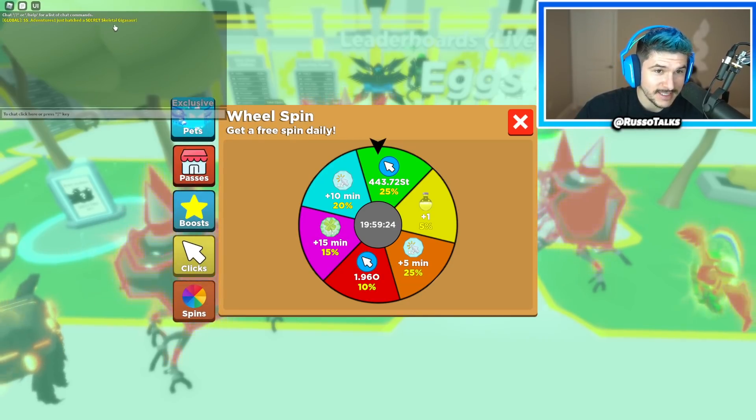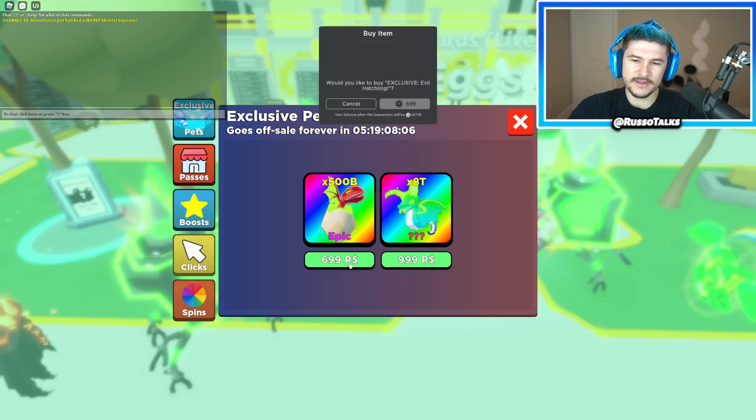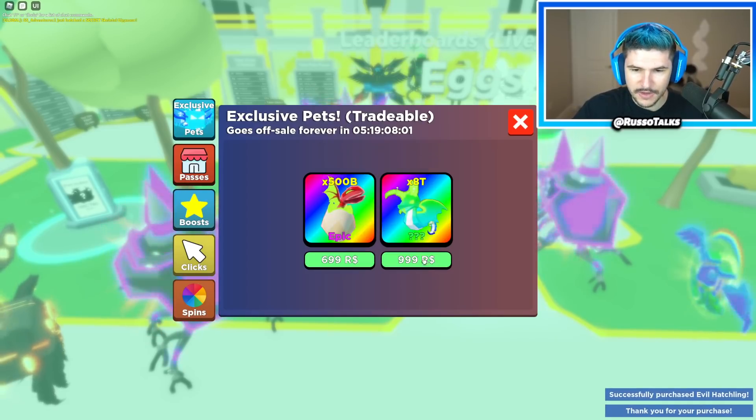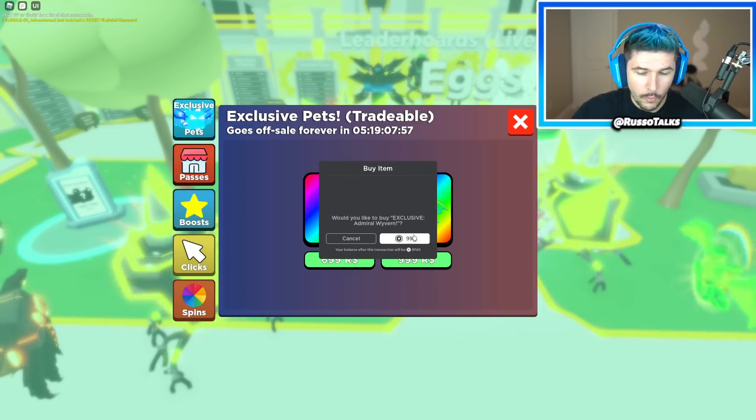Better ingredients, better pizza, Papa John's — guys, I'm not sponsored by Papa John's. I think they're gonna sue me at some point. I don't know if they'd be mad that I'm promoting them for free or if they'd just like it. So I gave myself some Robux, and that guy just hatched a secret skeletal gigasaur — that's insane! So here are the new pets. I feel like I have to buy them. Evil hatchling — there's the new one.